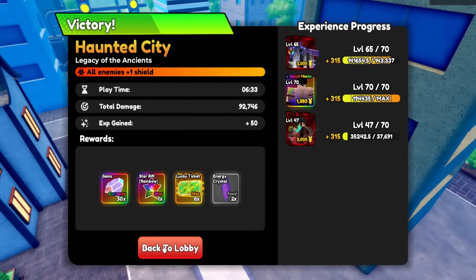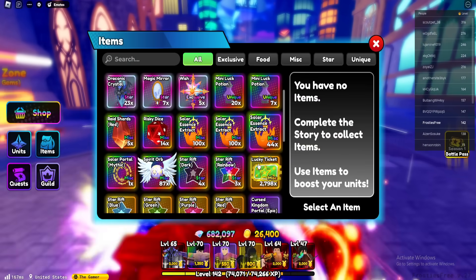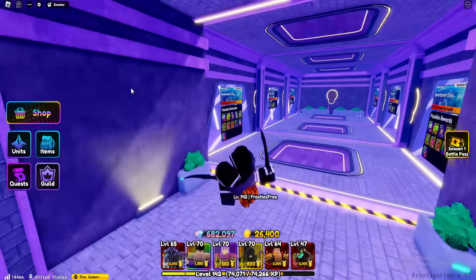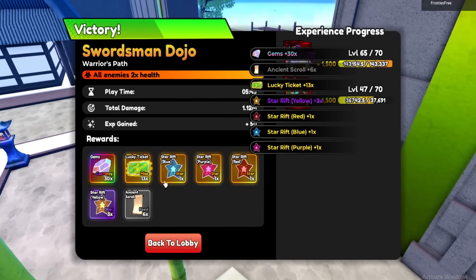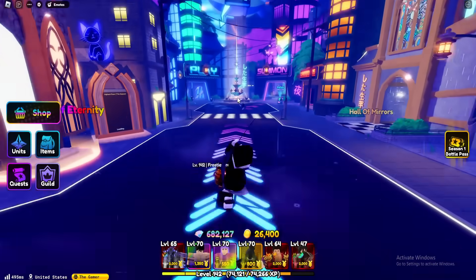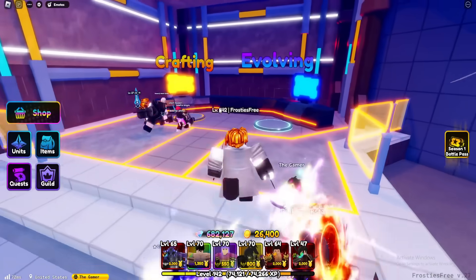Our third and final rainbow star rift achieved! As you can see if we go into our inventory, there it is — very nice indeed. Now we just have to get some normal stars. Blue, purple, red, and some yellows. Let's take a look at what exactly I need to evolve the pro gamer. It was the Demon Greatsword — so all we need is five more blues and two more purples.